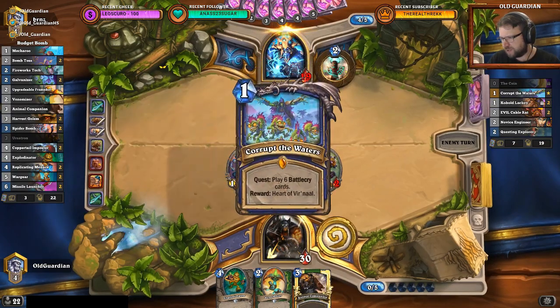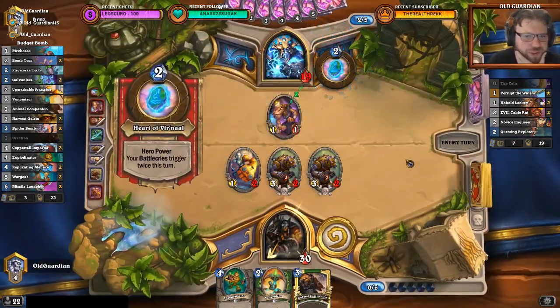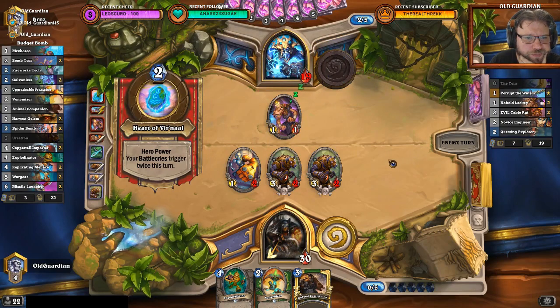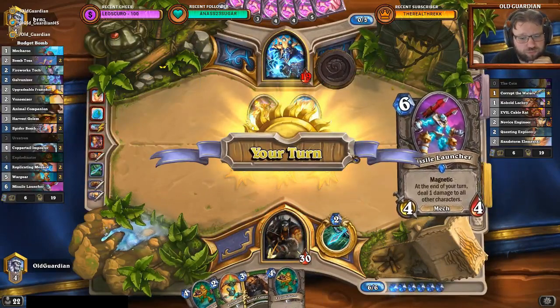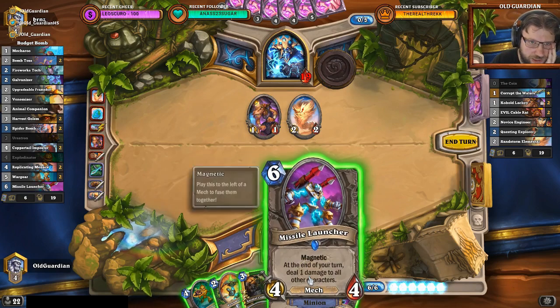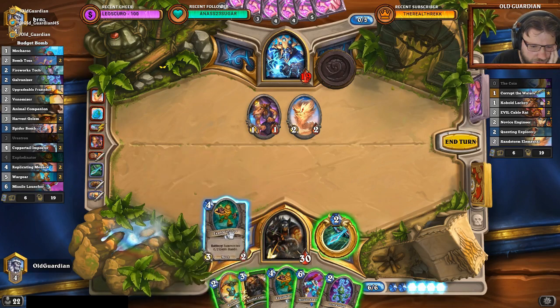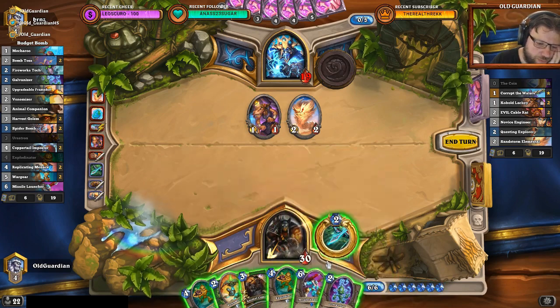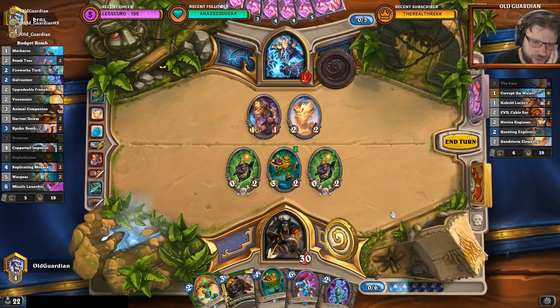Really nasty that there's this troll attack going on — but what can you do? Troll attacks happen. He has the elemental — that was very powerful. Very nice. Now he also has a lackey on board. I could kill that lackey but I'm not getting a whole lot done if I do. What if he bounces this back? If I play Galvanizer now, then next turn I would be able to play Missile Launcher plus Venomizer. I don't need it next turn yet — this is fine.